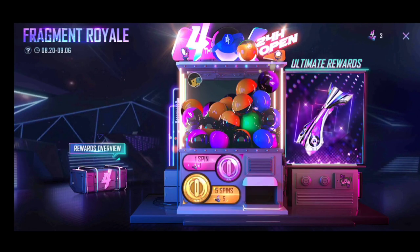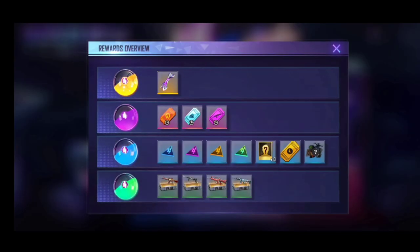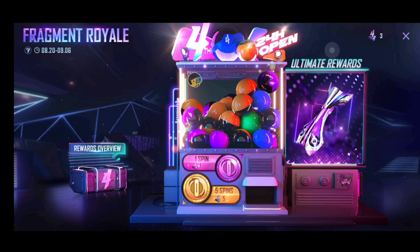If you have a Fragment Royale, you can get rewards. If you have a box, you can get rewards. If you have a token, you can claim the main bundle. If you have a puzzle, you can spin the puzzle. With a token you can choose one spin.